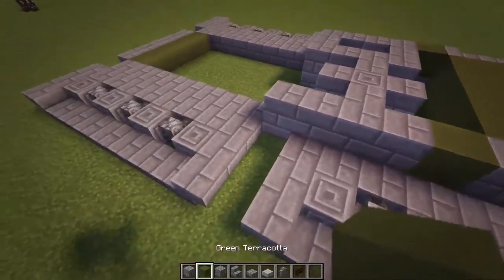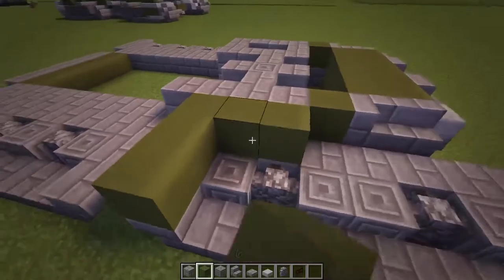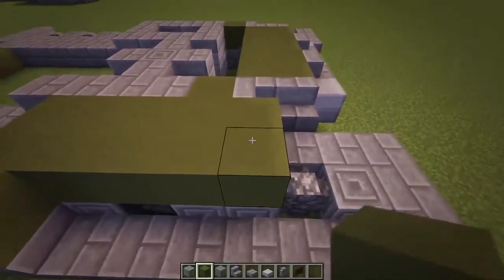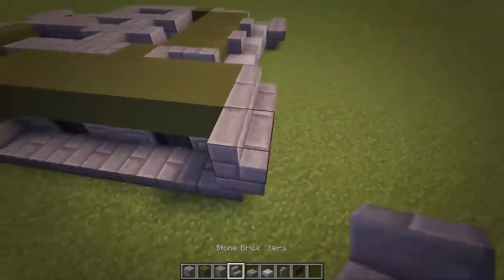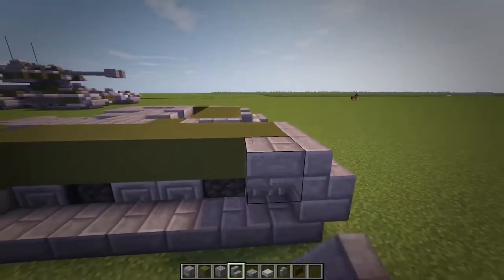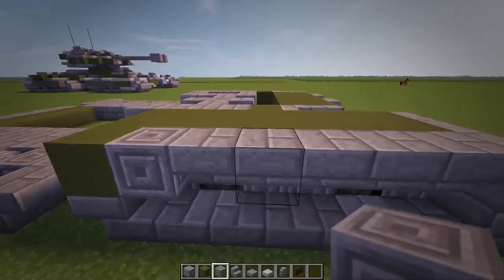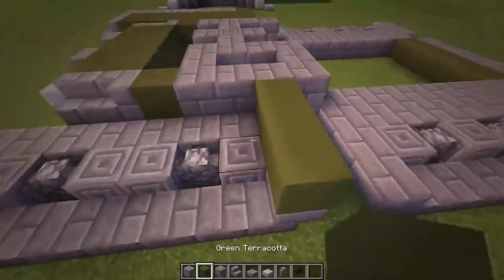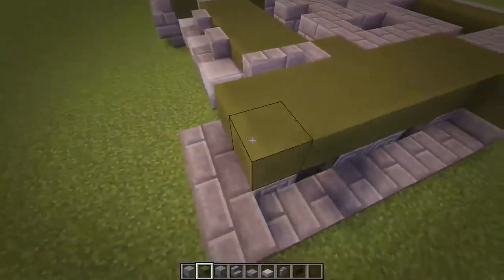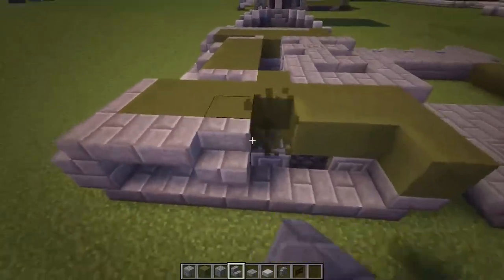Then coming to these treads, you're going to do one, two, three and then two all the way to the front, and then just do three stairs like that. Then do upside down stairs - one, two, three, four, five - and then a carved stone brick like that. Same thing again on the other side - this is just a mirror image of that.